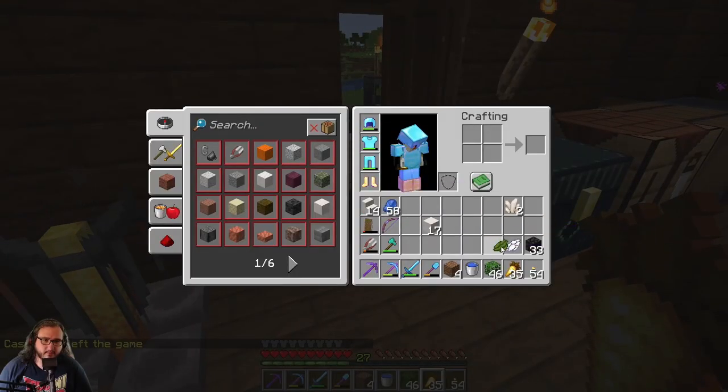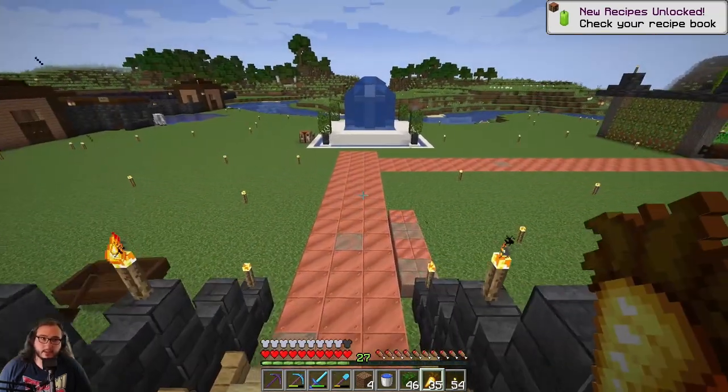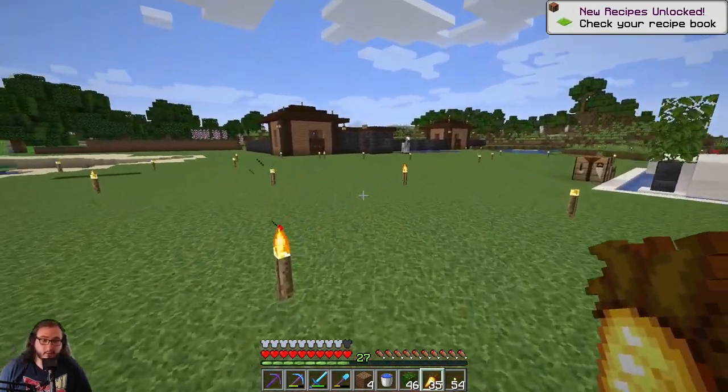If I take green dye and white dye I get lime dye. I also want to get into candles for sure - I want to get into candles. Maybe next episode we get into candles.